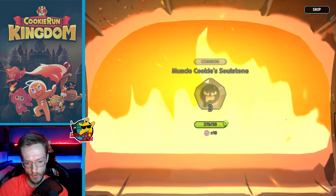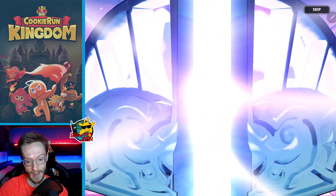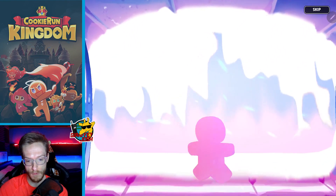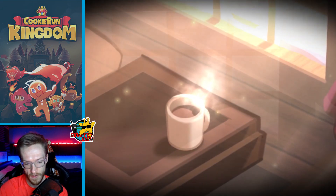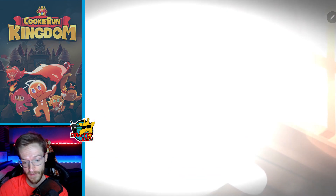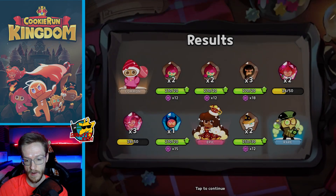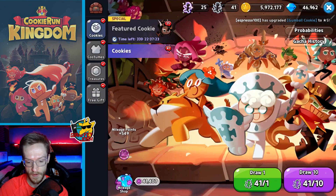Not too great, not too great — I'm getting mileage though. Oh, that cannot — yes, okay! This is the big one. We're going to get... it's Cocoa Cookie! Yes, I'm not annoyed about that at all, she's a good cookie and I haven't got her to six stars yet. I think that's the first time I've actually ever got her from a summon. She's nearly upgraded now. That was a good start — I'm not complaining. I've got her epic costume too which looks absolutely dope.